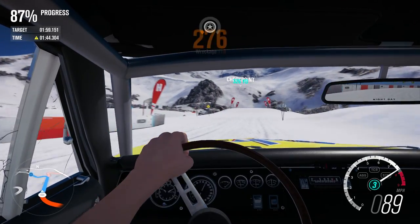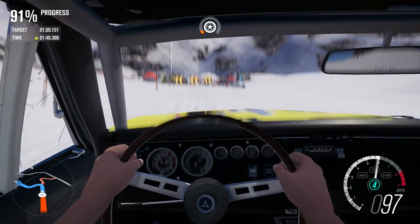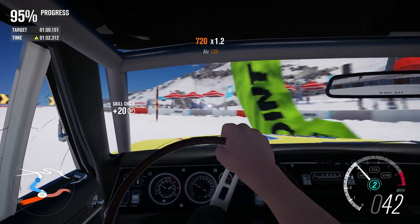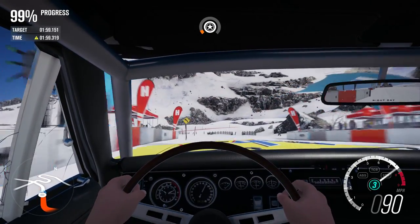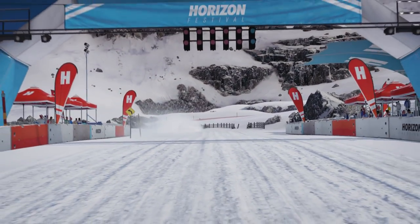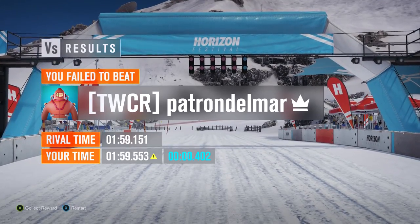That's much better - there we go, that's the ticket, that's what we want to be doing through there. It's 102 miles an hour as we leave that jump, although we then have to jump on the brakes for the second to last corner. Try and get as smooth a run through there as we can and power towards the line. We've got the acceleration - 59.5 that time out. We've got the gap down to half a second, and again there was some scruffiness at the start of the run.